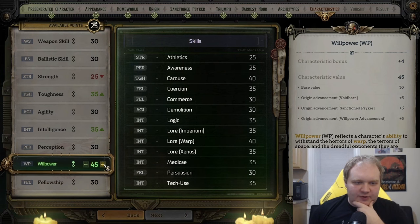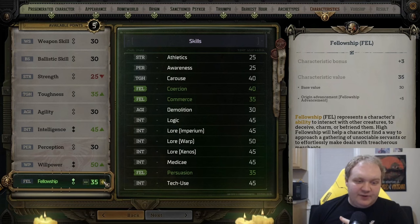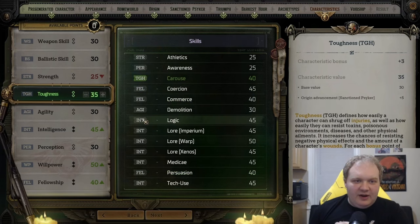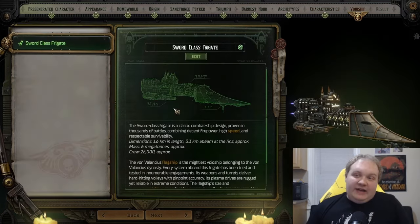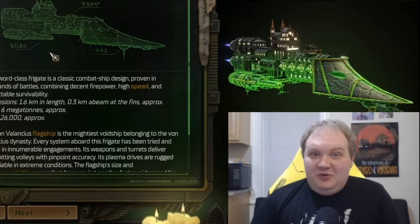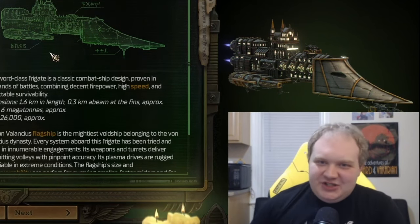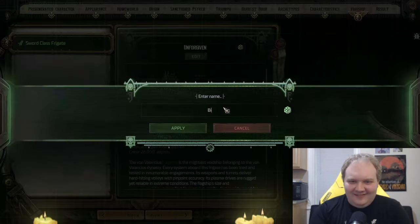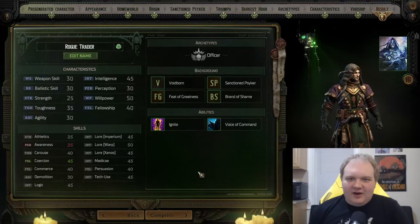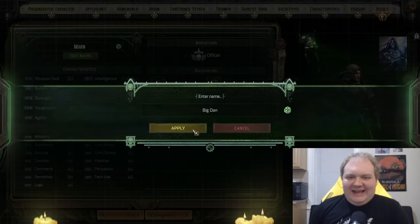Since we're going with a Psyker build, I'm going to boost willpower. I'll boost intelligence, and since we're going with the officer build, we'll do Fellowship too. We'll boost toughness later to get a little more HP. Now, basically, you name your void ship — you become the Rogue Trader and get your own ship, so you can name it whatever you want or use the dice to randomize the name. Let's call it Big Boat. And then we've got our result — our character is built.